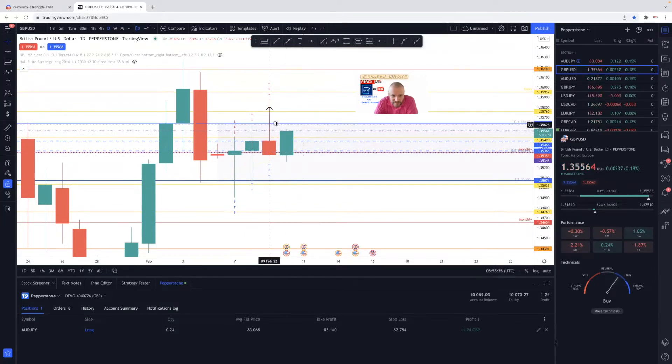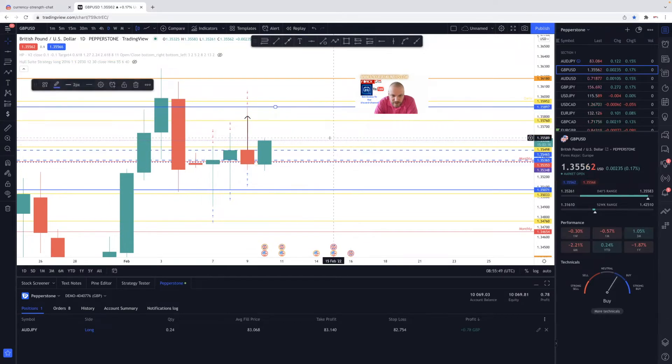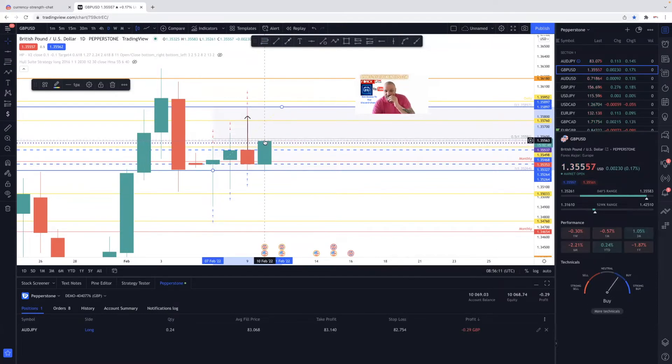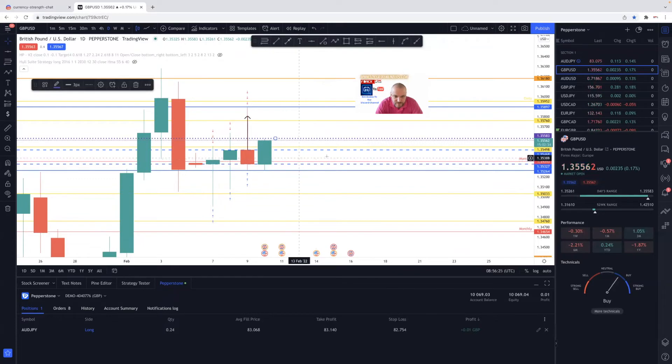We're now into the new candle, so I'm going to set up the daily wick high, open, close, and then the 50. The 50 is bang on the wick — it's moved up to the 50 now. This is going to be interesting. The 50 is on that wick. Let's do an analysis on this as well.